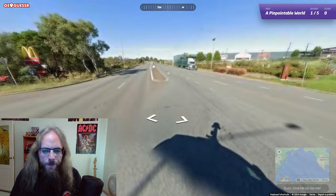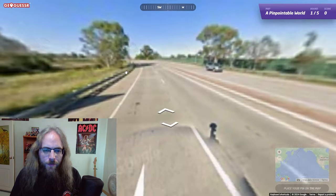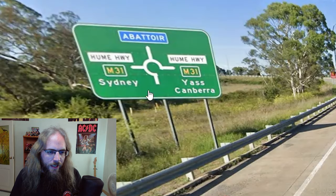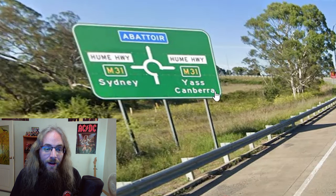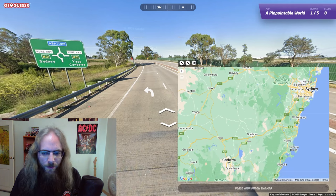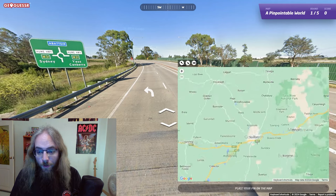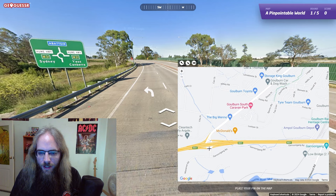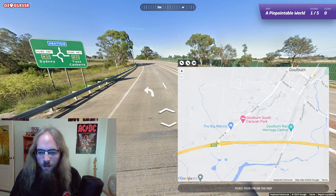Let's go this way. Beautiful. This highway sign right here — we're on the M31, on our way between Sydney and Canberra. Canberra? The M31 right here. There's Goulburn. Might just be at this roundabout.